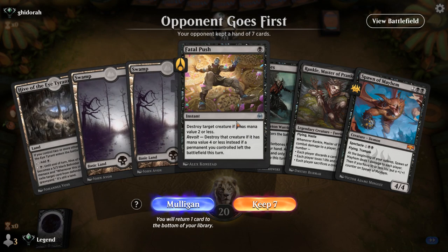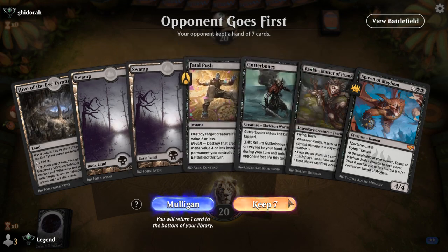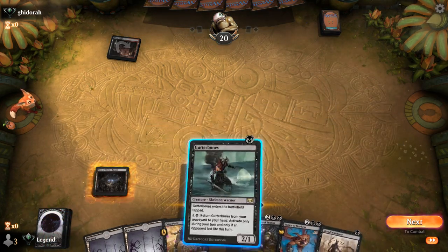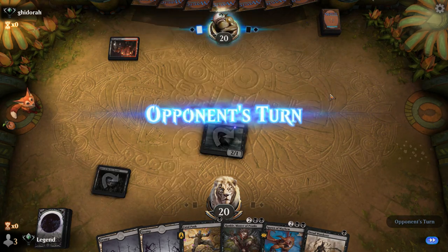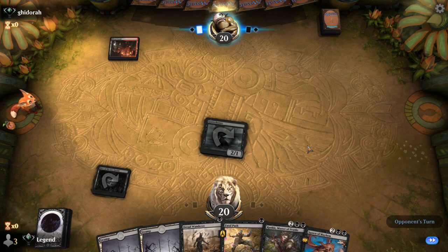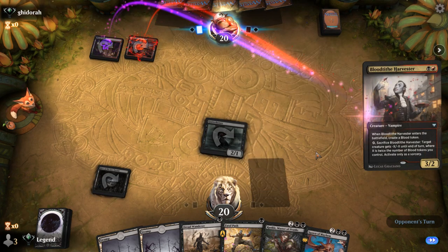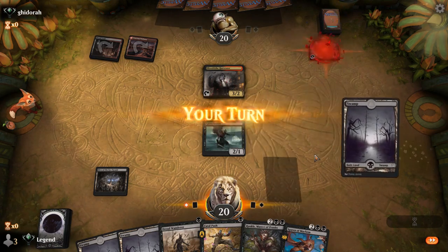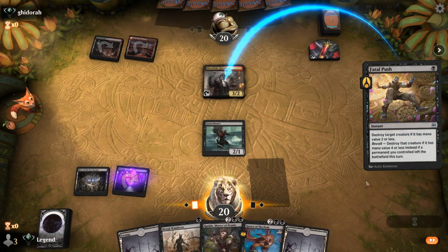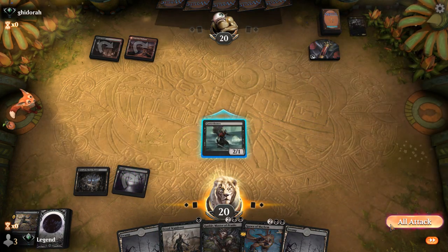We're on the draw with a hand that's a little slow with a lot of expensive cards, but still a keep. Up against red-black — could be Sacrifice or the Grease Fang reanimator deck. We have a Hive we can eventually activate, though that might be too slow. Graveyard Trespasser would be another good card here. A Harvester appears, which we can take out with a push, though we don't offer the trade since we want enough creatures to enable Spawn of Mayhem next turn.